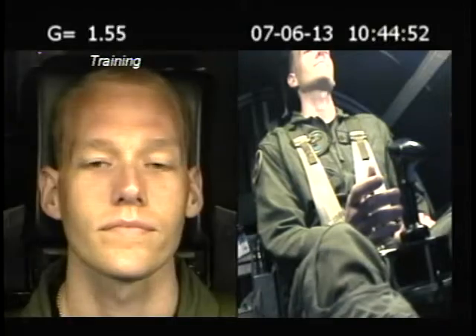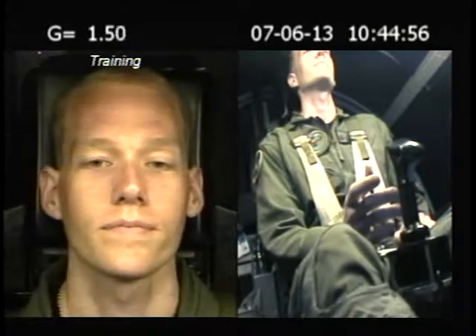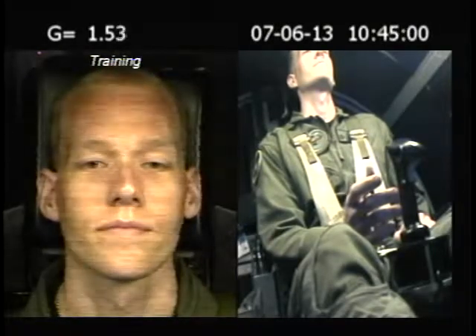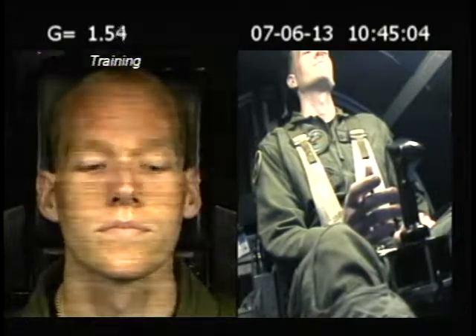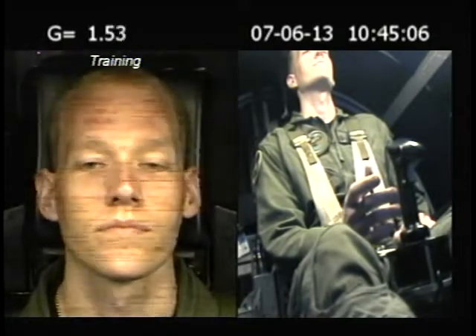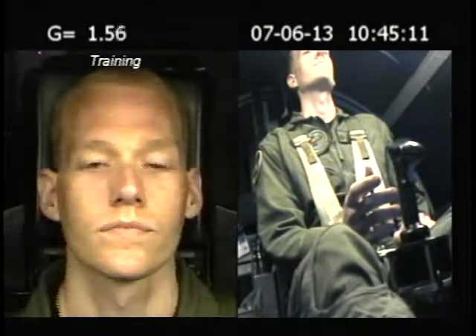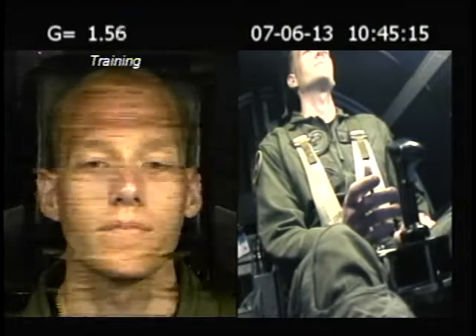Halfway through, I'll tell you to relax your breathing — at that time I want you to free breathe, just breathe normal. I'll ask you a question, go ahead and answer it. Then I'll tell you to relax your legs — at that time the lights will start to come in. Once they get close to 60 percent, I want you to get your full AGSM back on board. We'll do a couple more breathing exercises and then bring you back down to idle. Any questions? No.